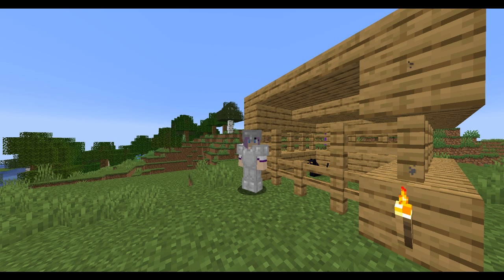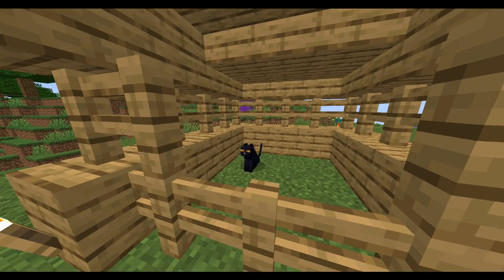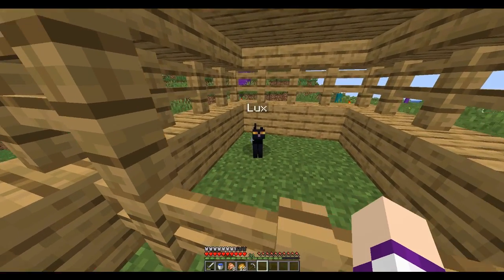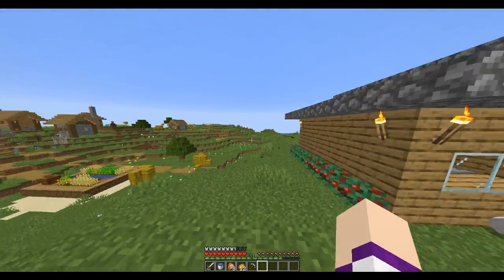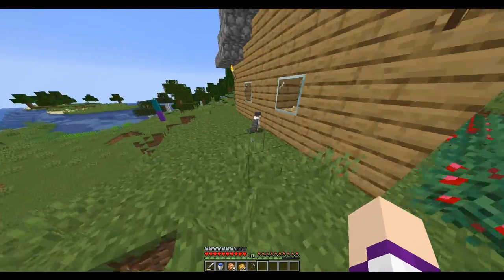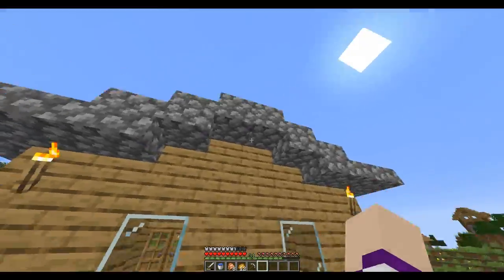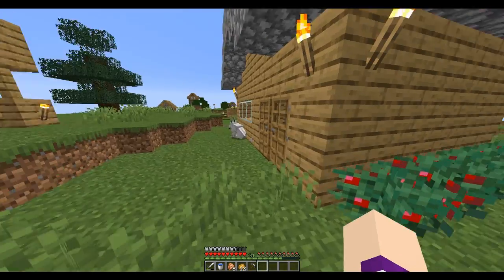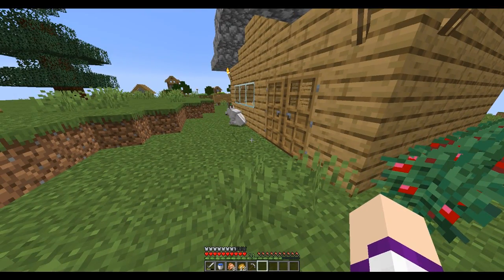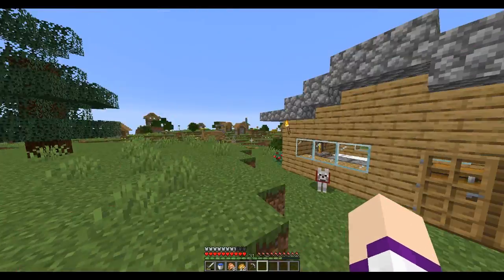Hey everyone and welcome back to my channel for some more Blisscraft. That's Lux — hi Lux. This is my little tiny starter house, and then I have another unnamed cat back here. It's sheltered, don't worry, it's not getting rained on. And then same with my dog up here — my cord to my mic is in the way, hold on. So they're sheltered as well.